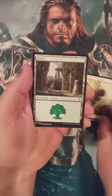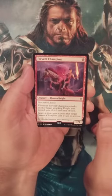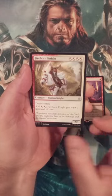All right, we begin with a Goat Token, a Basic Forest, and behind that we have Fervent Champion. Quite the powerful card back during Throne Standard.